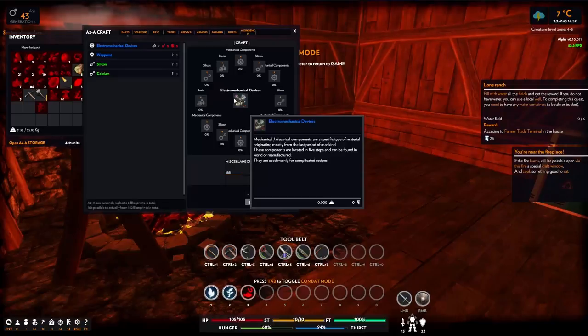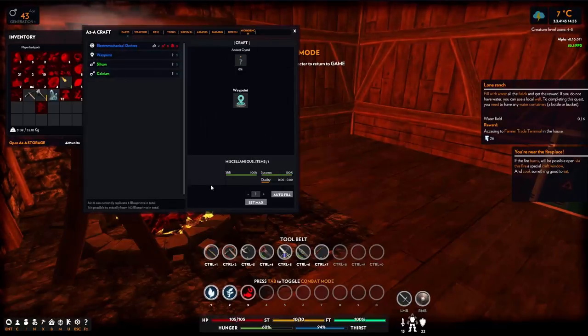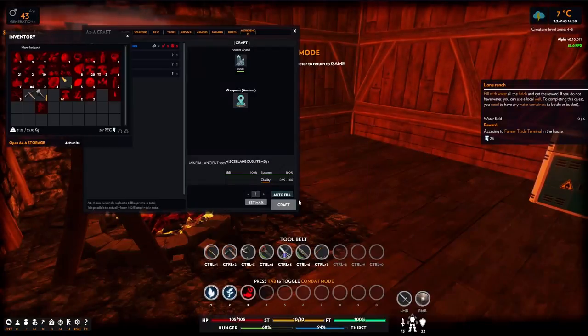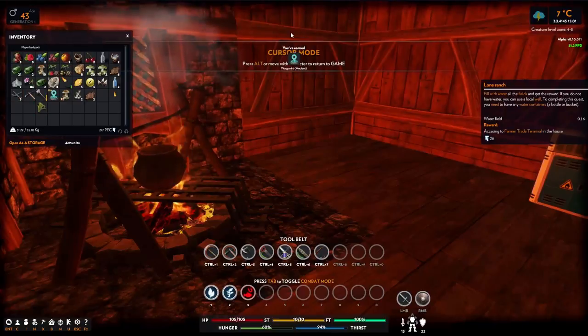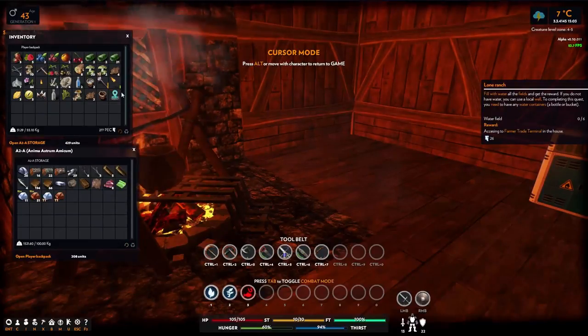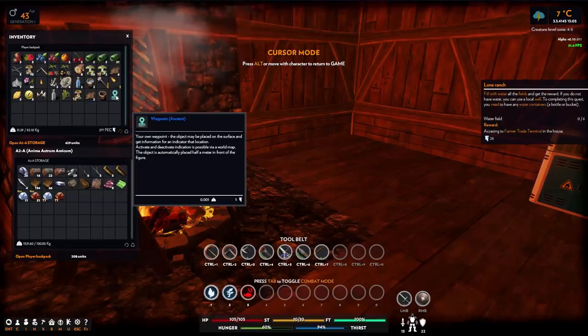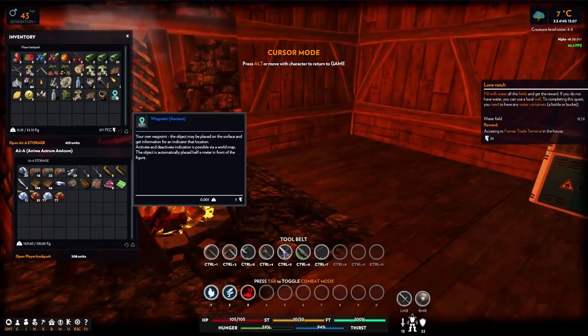Electro-mechanical devices - mechanical electrical components are a specific type of material. Do we need any crafting tools? We have autofill. Can we put a waypoint here so we're always able to come back for the farming stuff? Let's try that out - let's go ahead and craft it. We made a waypoint. Let's put it in here - seems like the new stuff goes to the bottom.